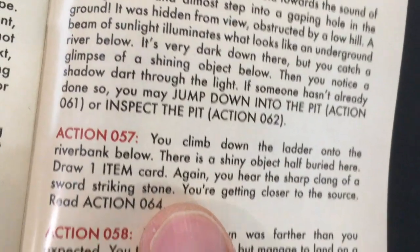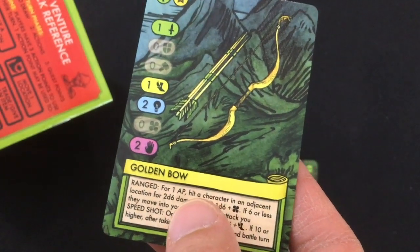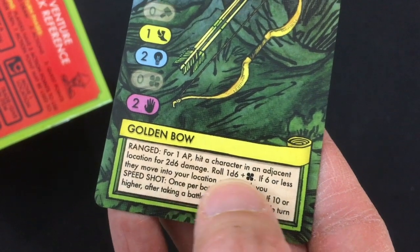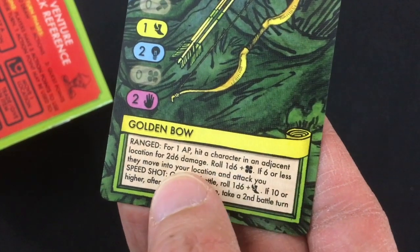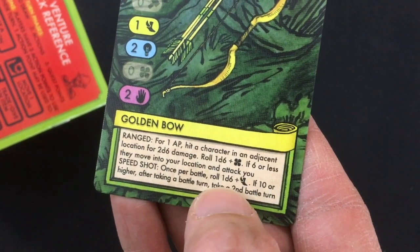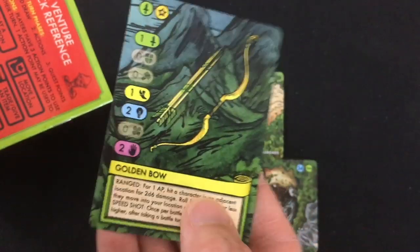I draw a golden bow. It's a weaker attack than what I have now. For 1 AP, hit a character in an adjacent location for 2d6 damage. Roll 1d6 plus luck — if 6 or less, they move to your location and attack you. Once per battle, roll 1d6 plus speed; if 10 or higher and you're taking a battle turn, take a second battle turn. That's pretty good. Reading action 64: you turn and instantly freeze in place — draw the Grathorn from the character deck.